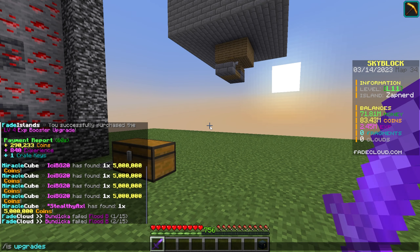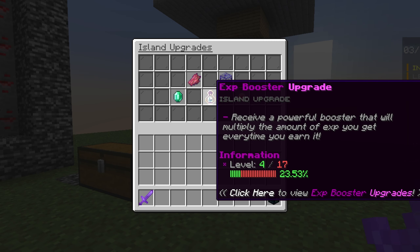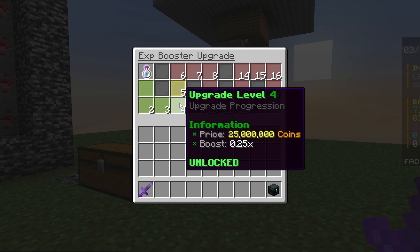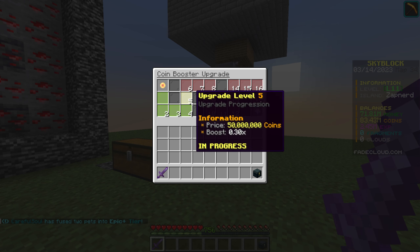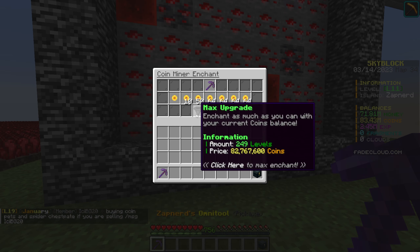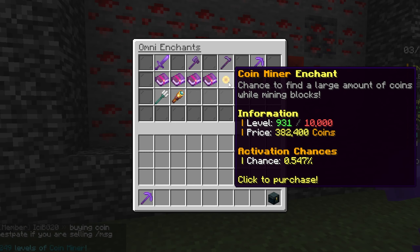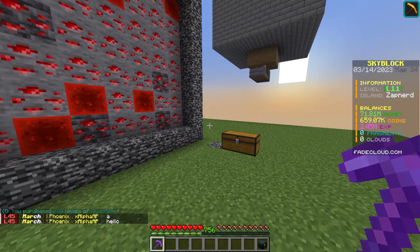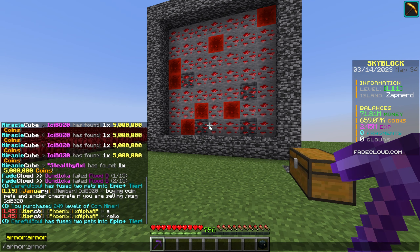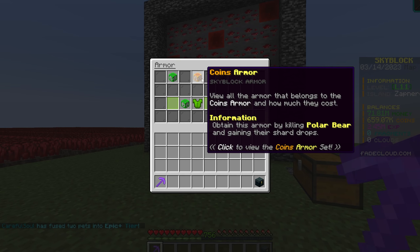My recording accidentally paused, but I did the IS upgrade for exp booster and got it to level four, which gives a 0.25x exp boost. I was going to upgrade coins but that costs 50 million and I need to save for the omni tool. After maxing coin miner, we're now at a 0.547% chance for coin miner activation.